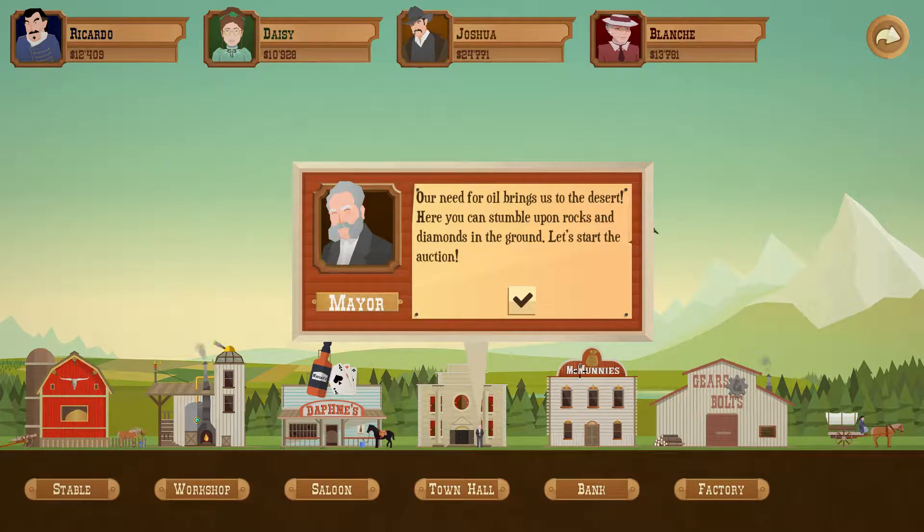Welcome back to another episode of Turmoil. We are in the desert now. I wish we could say we were in the money, but we spent all our money last episode. Brought up the screen again - our oil is going in the desert. There can be rocks and there can be diamonds, and diamonds are kind of worthless as far as how I play things. There are guys who use them more competitively, but we're not going to get into diamonds.